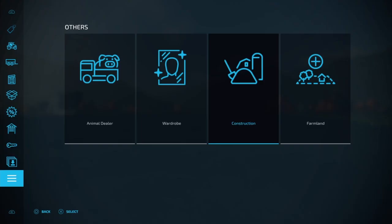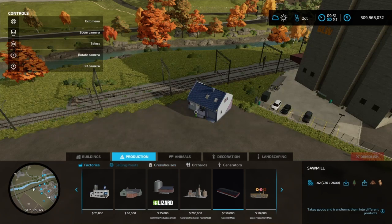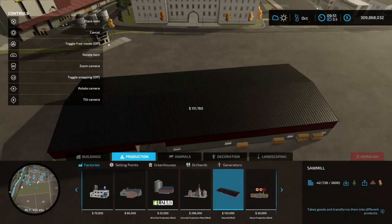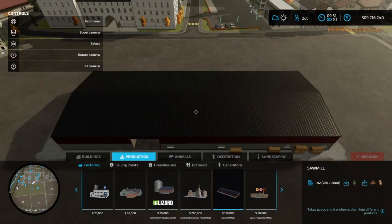Checking out a requested mod, and the mod in question is the factory — but not just any factory, it's the sawmill factory, which is right here. This gigantic red and white colored building — let's put it right here and see what we have.